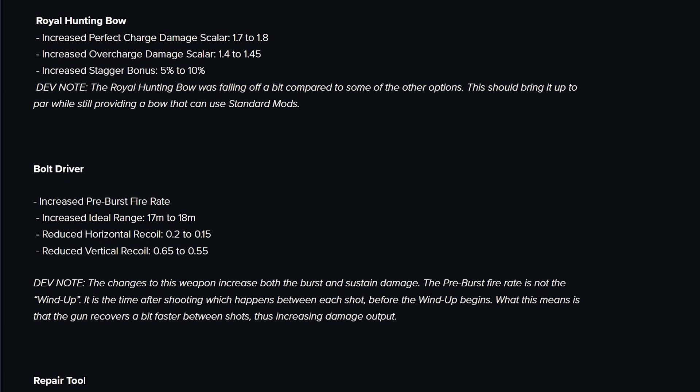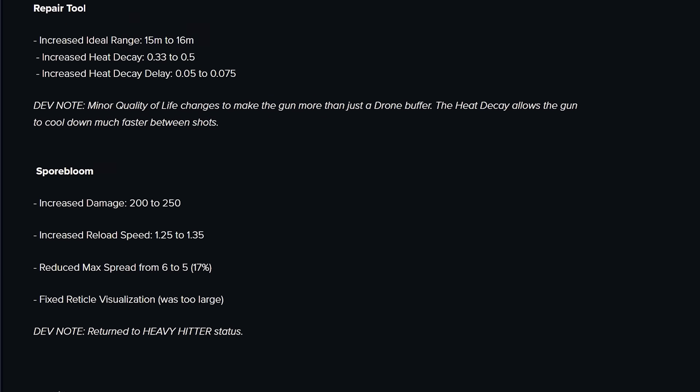Royal Hunting Bow — this is another big buff weapon, even if it doesn't look like it. It was already the fastest charging bow, and now it effectively got a 10% multiplicative damage boost on its perfect charge, which lets it deal some seriously strong damage in a very snappy format. It performs fairly close to the Genesis with corrosive rounds enabled, and it's just a very strong option now if you want to run a bow playstyle with an open mod slot. Trust me, it's noticeable.